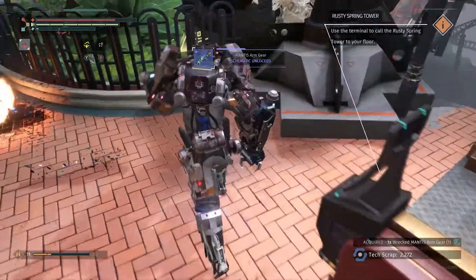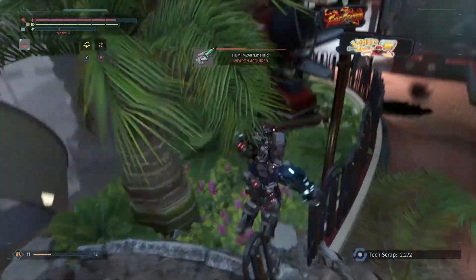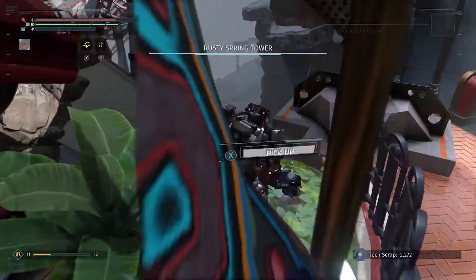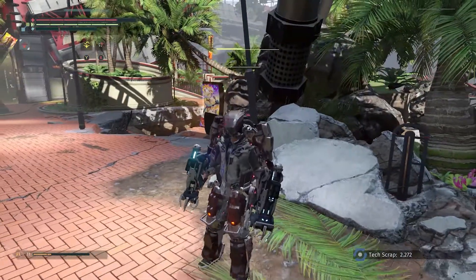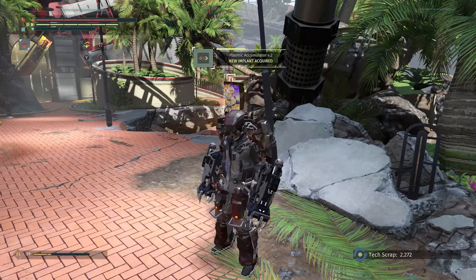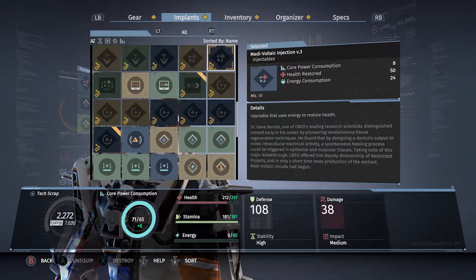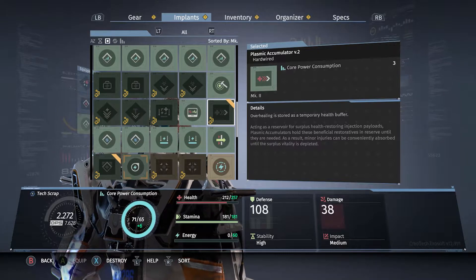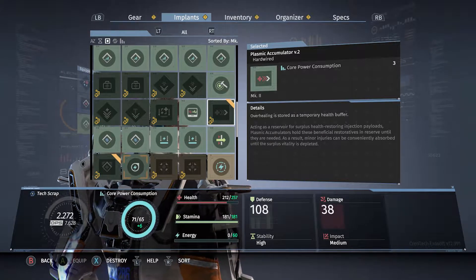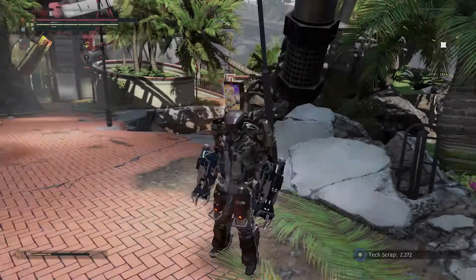The Mantis armor is pretty good armor set. There's a nice single rig over there. We just picked up the Plasmic Accumulator implant - let me look at that for a second because I don't remember what it does. Oh my gosh, I do know what this one does - this one is ridiculous! You can actually over-heal yourself with this one and get a big temporary health bar. That's actually what I used to do with this armor set.